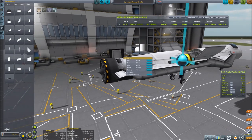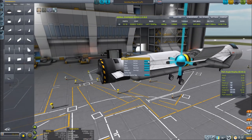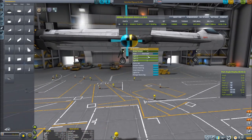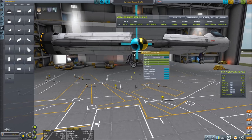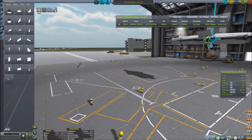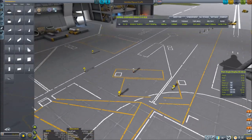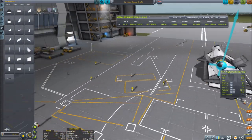We have just a couple things left to do. We want our rudder to be used only for yaw, and our elevators are not going to be used for yaw. We're going to put the brakes on the back all the way up — this will just make it easier to land. Easier to do it now while we're thinking about it.